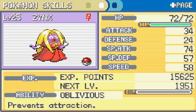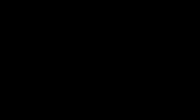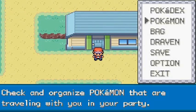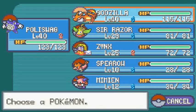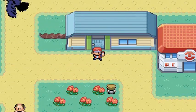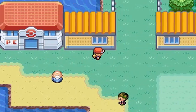Jynx is an Ice and Psychic type Pokemon, mild in nature. Its Special Attack is its highest point; physically it goes down quickly. It has the Oblivious ability which prevents attraction, and its moves are Lovely Kiss, Powder Snow, Double Slap, and Ice Punch. If you have a Ditto you can breed it for a Smoochum. Now heading to Vermillion City for the Spearow trade.